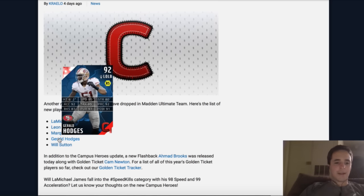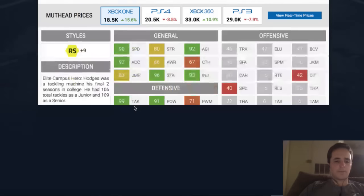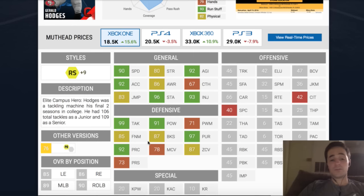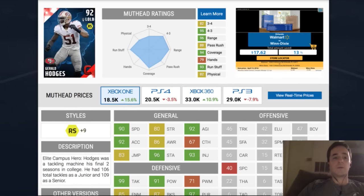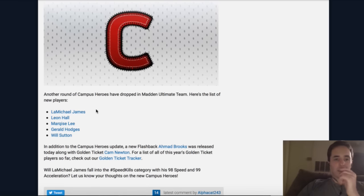Hodges has 99 tackle, 80 strength, 87 block shed — he's pretty balanced across the board. Good pursuit, good tackle, good play rec. If he is a run stuffer, you can't play him because he's not strong enough to set the edge. But maybe at chasing people down, with 87 zone coverage you might be able to drop this guy into some zone coverages and look pretty good for 18K. This is a guy I would keep on my radar for salary cap, which we'll talk about in a little bit.